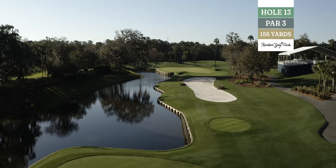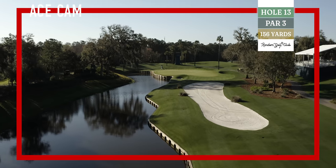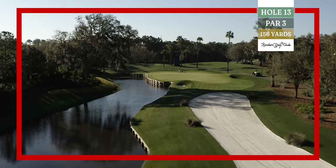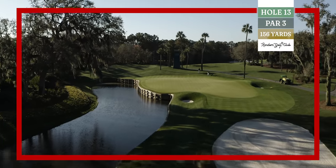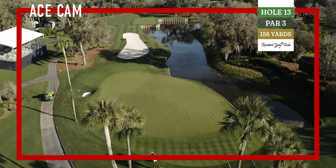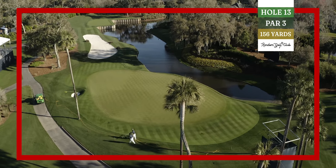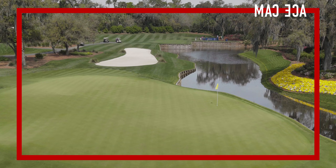All right, 13th hole — you know what that means when you see that par three up there. Ace cam is live. Second shortest par three on the course, 156 today — and these players are playing every tee box all the way back, even a bit longer than some rounds at The Players. This hole and green may remind you of the 16th at Augusta, where a ridge on the green feeds the ball down toward the water. It's a three-tier green demanding a precise tee shot — kind of like what you want from your dentist. I feel like someone's just going to dunk it, or at least make a two, or at least make a par.